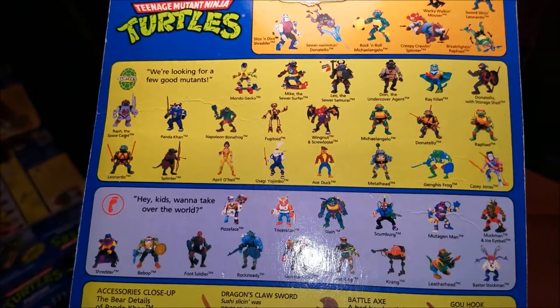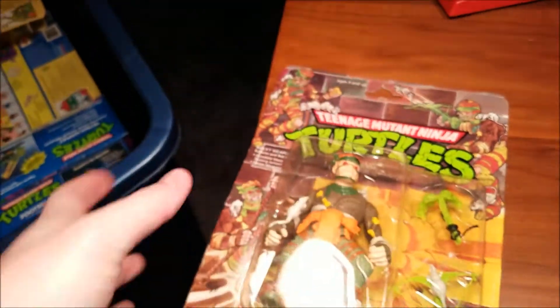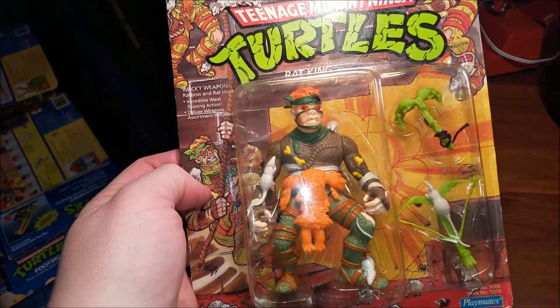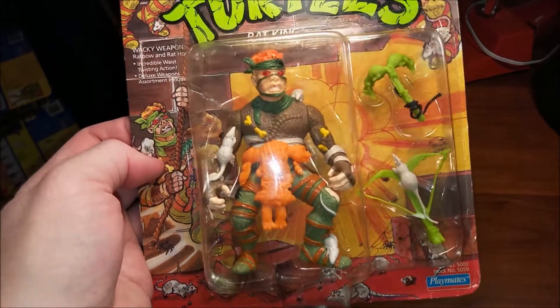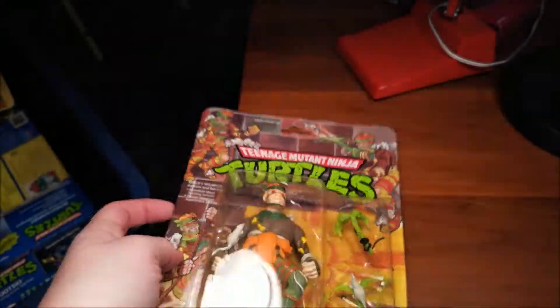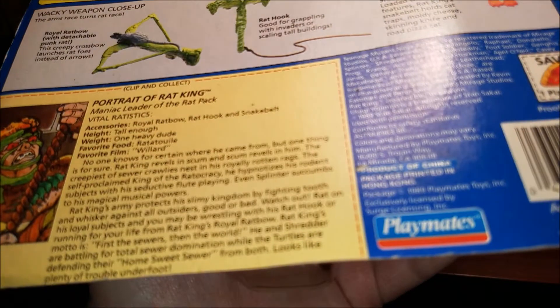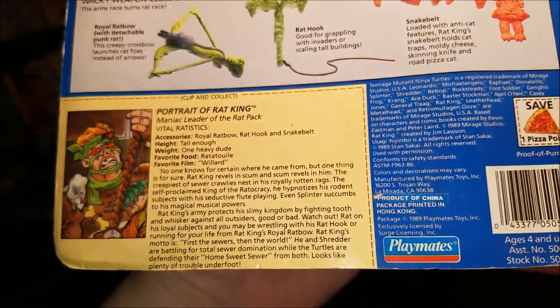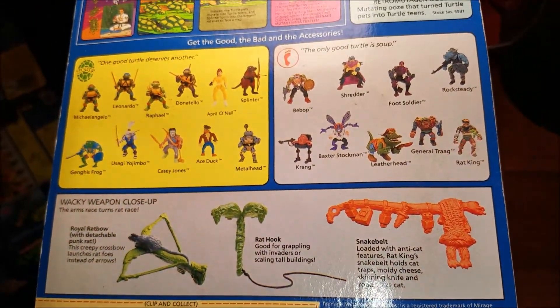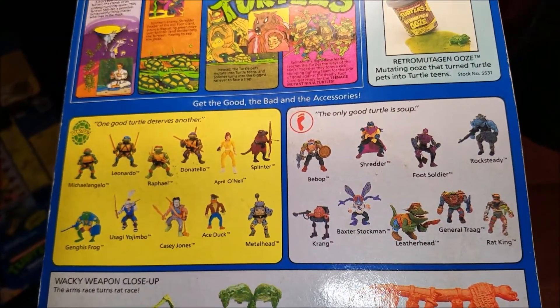Next we got Rat King — great, I was hoping I had Rat King. I remember mentioning this on the first Ninja Turtle unboxing video. Rat King will shoot rats at you — some really neat artwork, he has those red eyes. 1989. There you can read about Rat King if you like, and there's that ooze again.